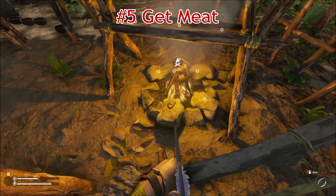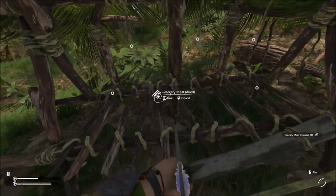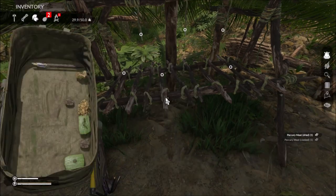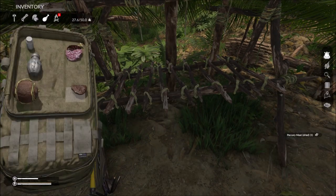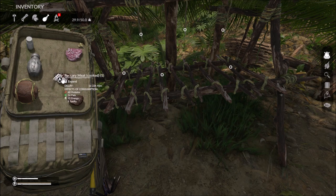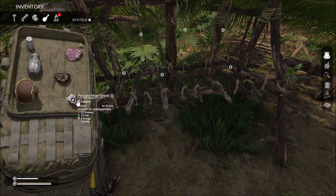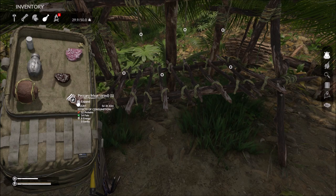Number 5: Get meat. Peccary meat is the best meat in the game but it also weighs the most. You can cook the meat on a fire but you can also smoke and dry it. Cooked meat will last 2 days whereas dried meat will last 5. So if you are going exploring, dried meat is better to take with you as it lasts much longer.